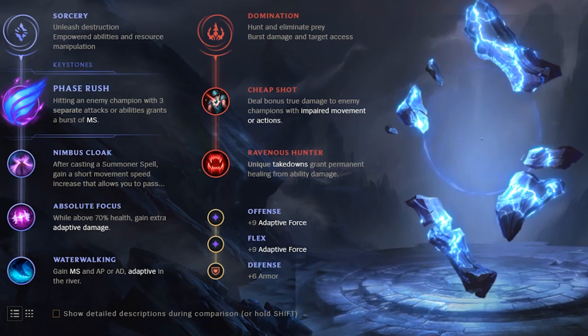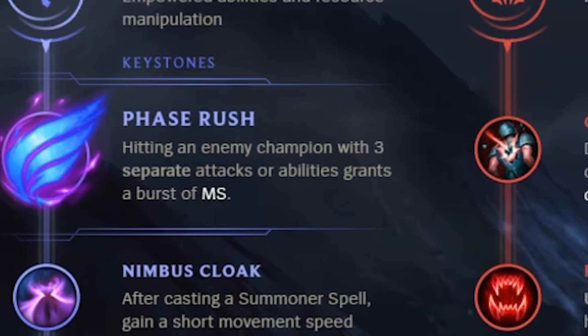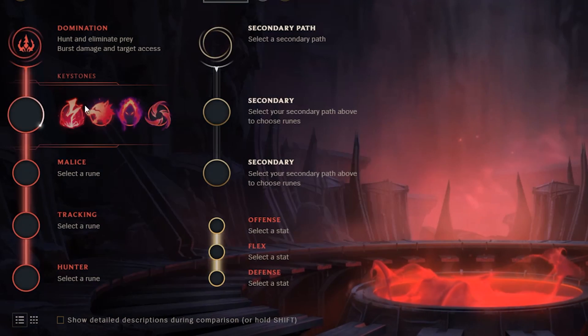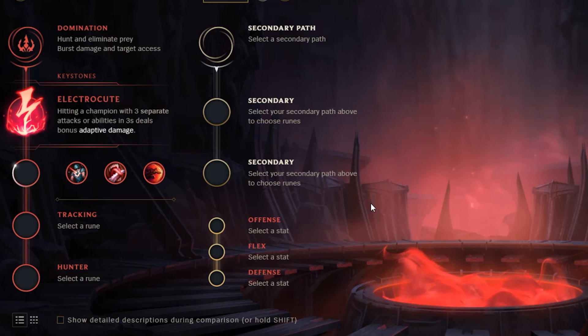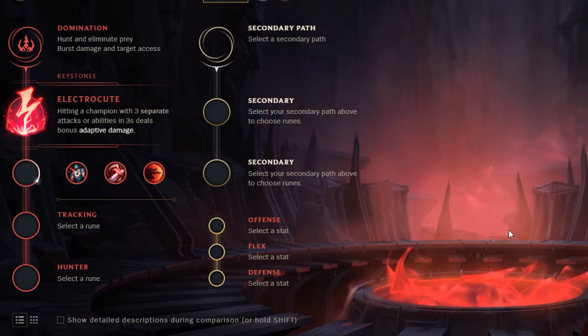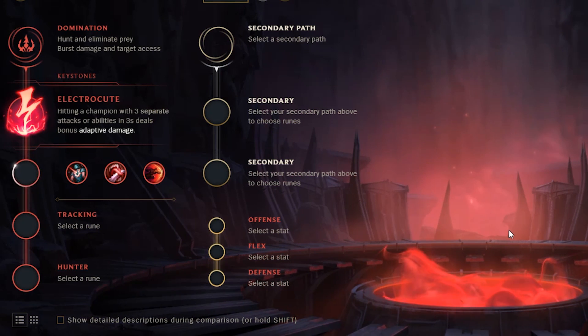The reason I take Phase Rush is because without it, Brand has one glaring weakness, and that is his lack of mobility. However, with Phase Rush, you are able to almost completely bypass this problem and kite most junglers in the game. The second rune choice is Electrocute. I personally think that the Electrocute rune page is the better of the two, as it plays more into your strengths as Brand rather than trying to make up for your weaknesses. But I think using the Phase Rush rune page is much better for players learning how to play Brand because it makes you a lot safer in game.